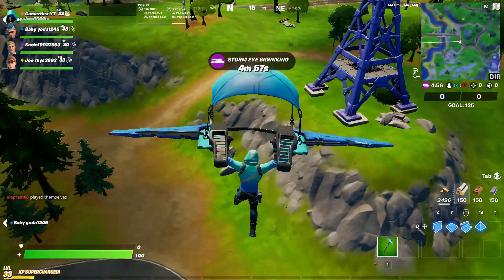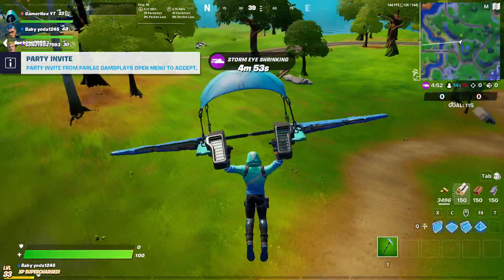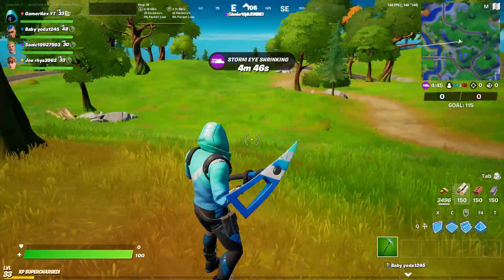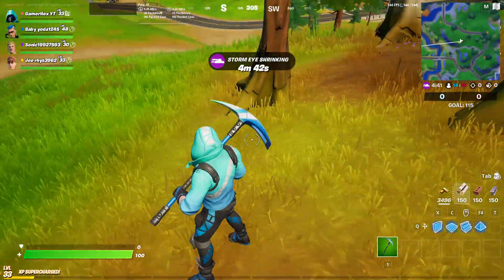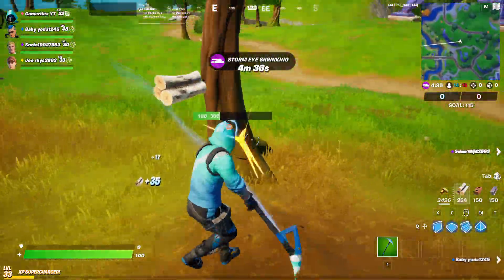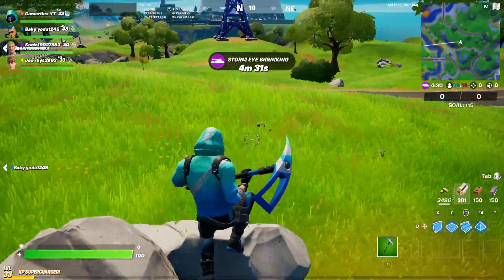The game started and as you can see the glider looks cool, but it's pretty much looking like the basic default glider, just with blue stuff. The pickaxe looks similar too — it has this blue color — but it matches with the skin so I think it's nice. The sound of the pickaxe is cool as well.